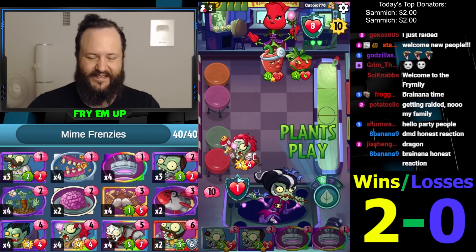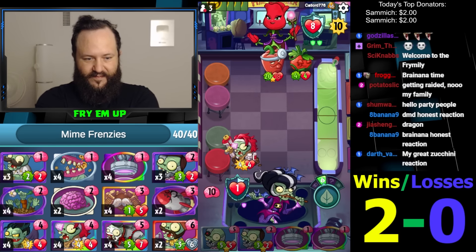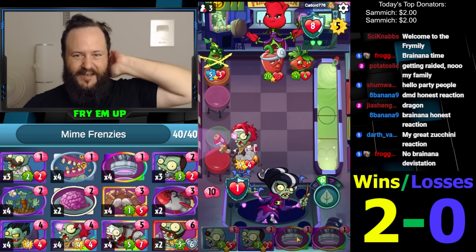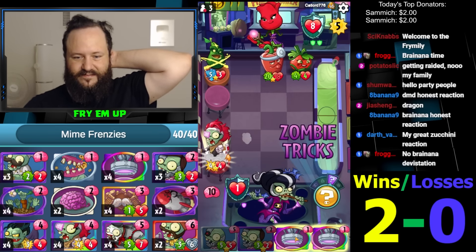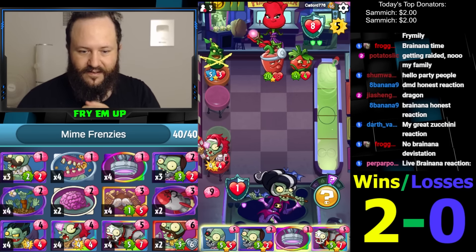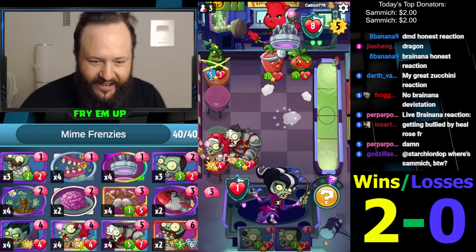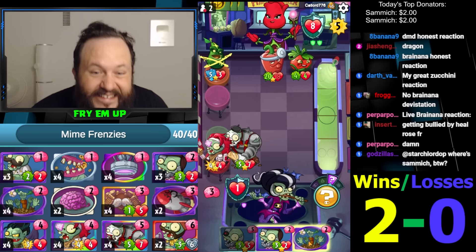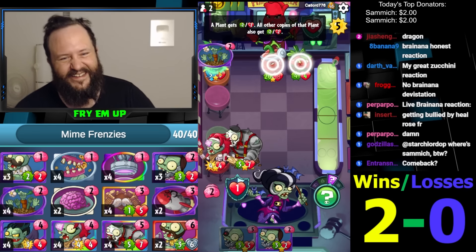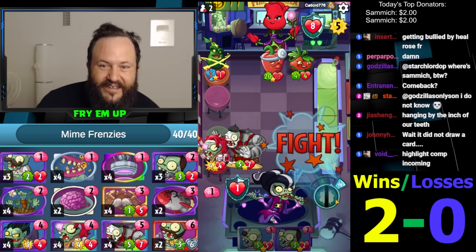We're definitely gonna need to top-deck something with these Teleports. How about Teleport Mustache Monument and bring in... okay, well we need like a Bonus Attack now I think. Teleport Mime! Oh my gosh — we need to top-deck a Bonus Attack right now. Do we get it? Too bad. Oh we're so done. If we had a Nibble we would win maybe.